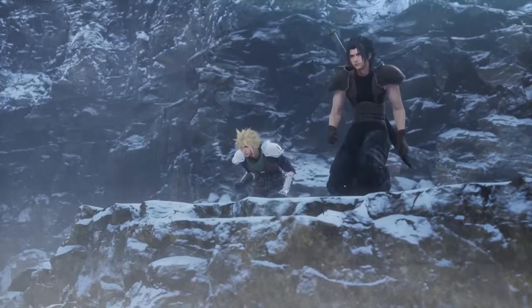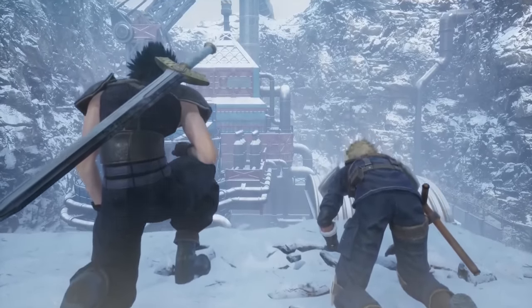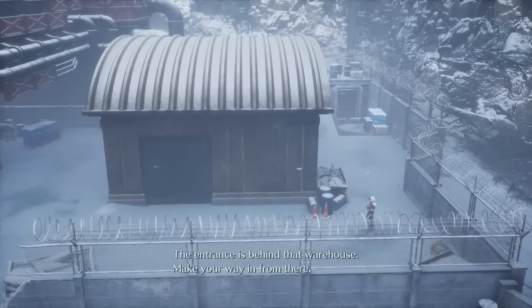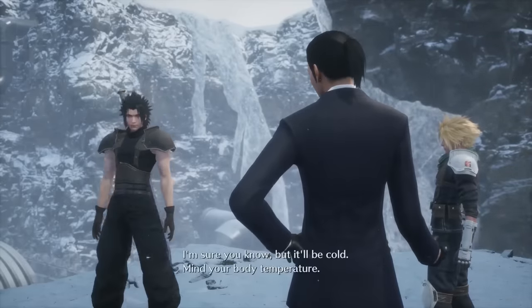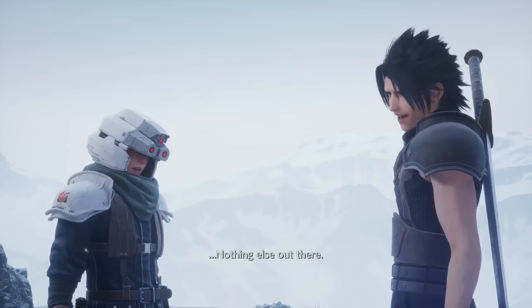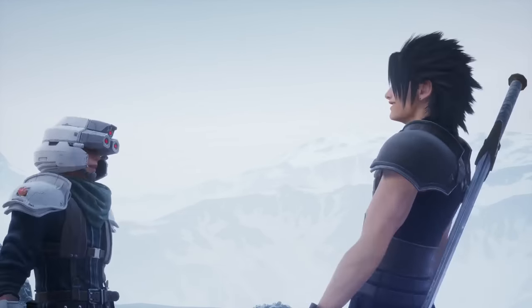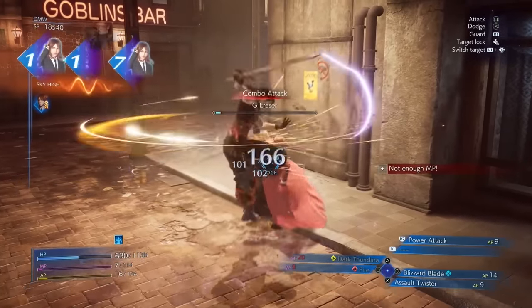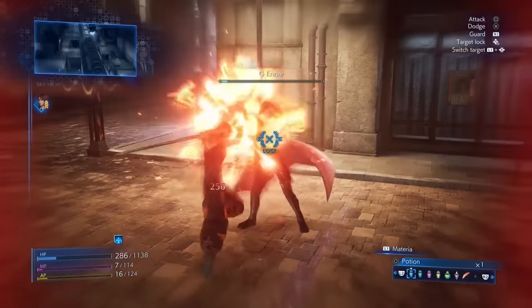Crisis Core is an action-focused prequel that follows Zack Fair, a plucky and likable foil to his far more moody companion, the iconic Cloud Strife. Starting roughly seven years before the events of Final Fantasy 7, Zack hopes to climb the ranks of Shinra Electric Company's Soldier program, with dreams of becoming a Soldier First Class — the best of the best, just like Sephiroth. It's still a great story that ties Zack, Cloud, and Sephiroth's threads together, with real-time combat that melds some quirky systems in interesting ways, like the strange digital slot machine that brings a bit of the Gold Saucer to every fight.